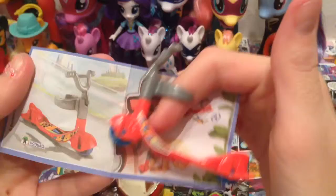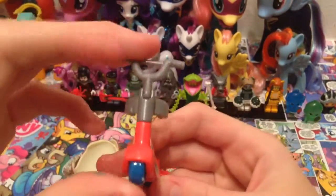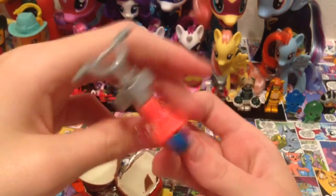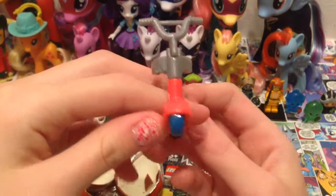Here is the toy that we got out of the Kinder egg - it's like a little skateboard. Morgan's here by the way, say hi Morgan! He's just watching me. But yeah, here's the toy that we got out of the Kinder egg - it's like a little scooter. Reminds me a bit of a tech deck, don't you think?